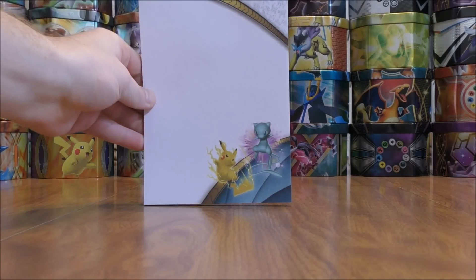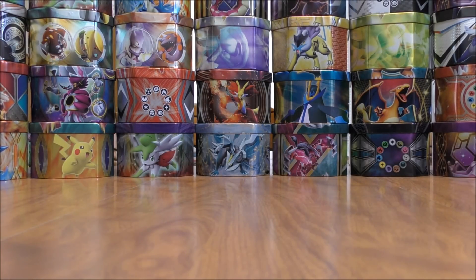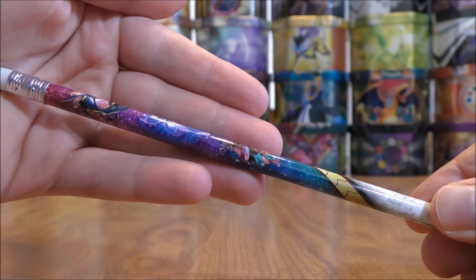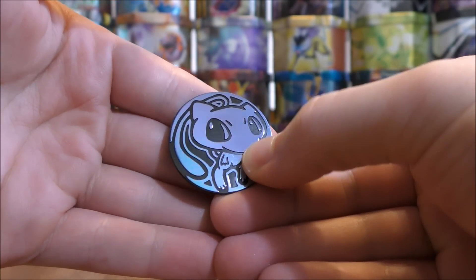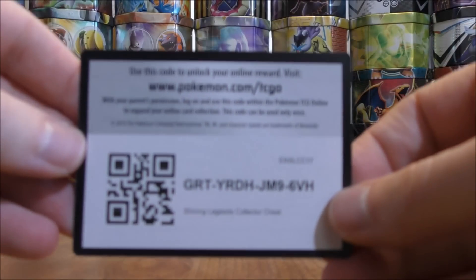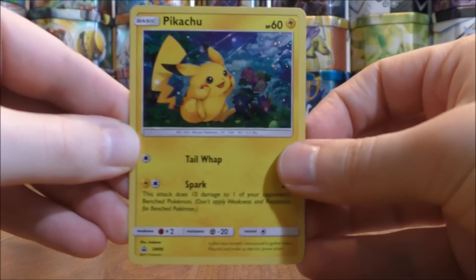Here's a look at the notepad — I actually give this to my mom and she uses it. Here are the four different pencils. It looks like Shiny Rayquaza, Mewtwo, and Shiny Genesect on them. And there's a pretty cool looking Mew coin, blue and black in color. I do like a lot of the coins released lately. And then there's the online TCG code card.